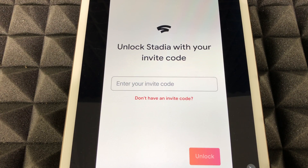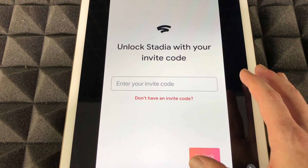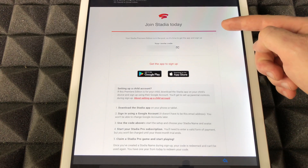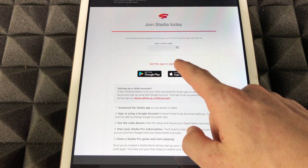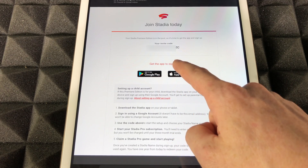You should see an invite code — you should have already got an email from Google with that invite code. I'm going to show you how that looks. In your email you should have got an email that looks something like this, and your code will be right up there. Go through your emails; this should be an email from Stadia that tells you your code.